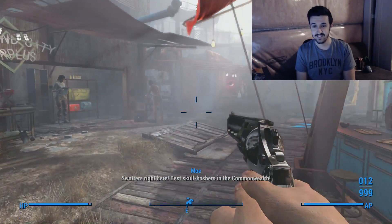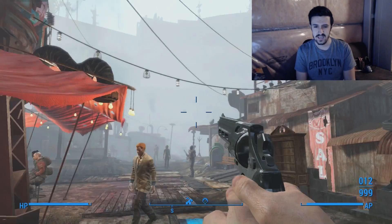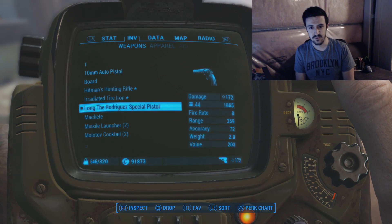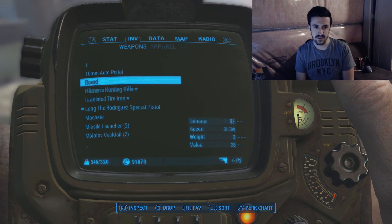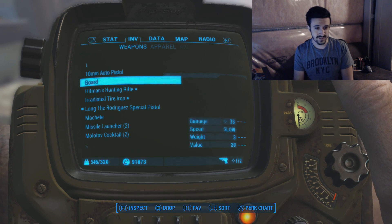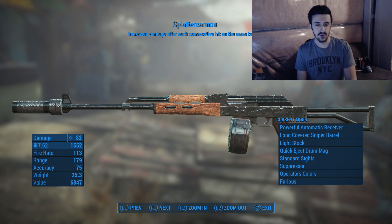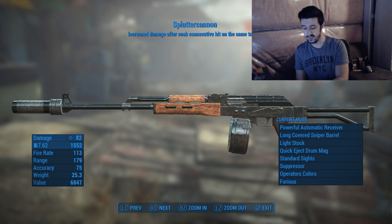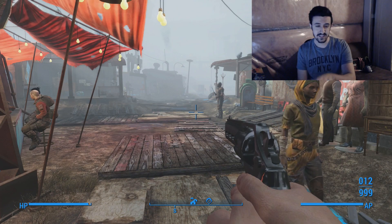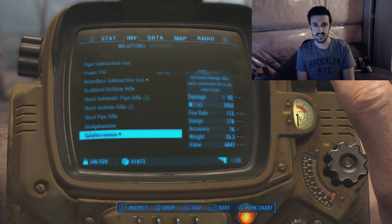Look at that — holy damage, that looks nice. I like that chrome tint. The base damage is 172. Let's compare that to a normal 10mm: 28. So 28 to 172. Even the Splatter Cannon — my number one weapon of choice — doesn't compare. That's crazy. We're going to save this and use it later to see just how good it is, because I've got a special mod for you guys at the end.